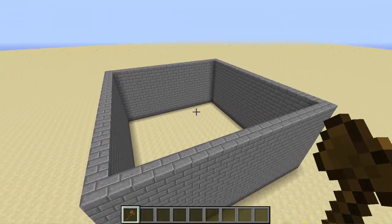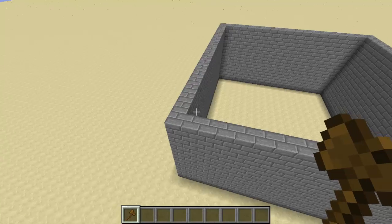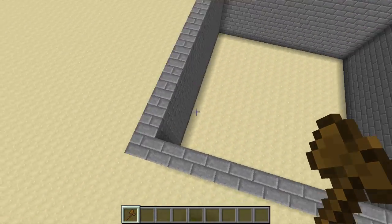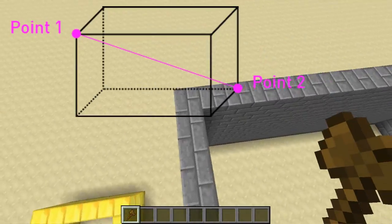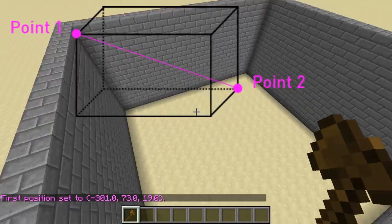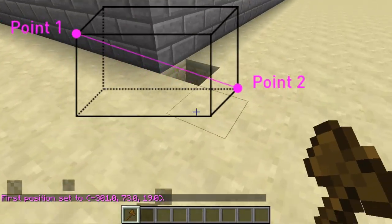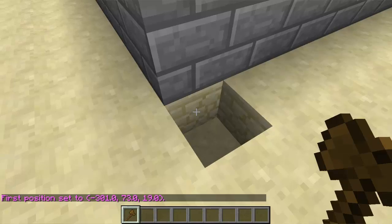We're going to select the two corners of our arena, going either top to bottom or bottom to top — it doesn't really matter. Just make sure you go and select both corners diagonally across. Left-click to select your first corner, then go all the way down across to the bottom and right-click to select your second corner.